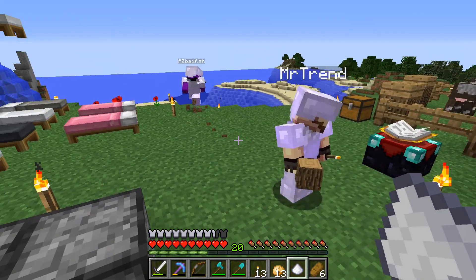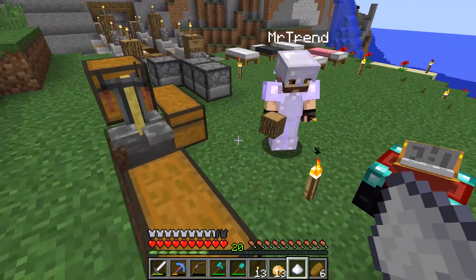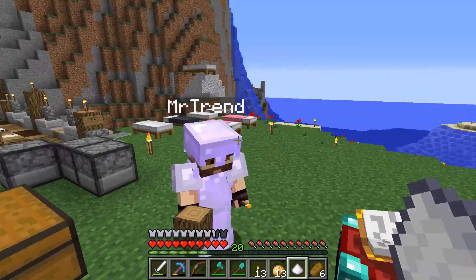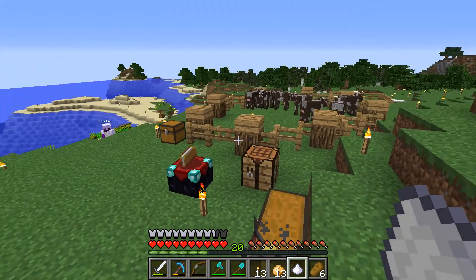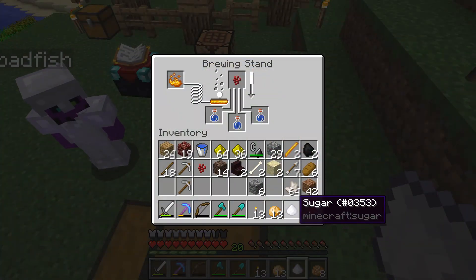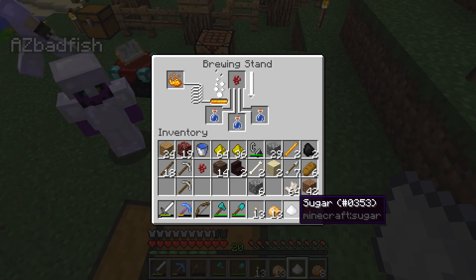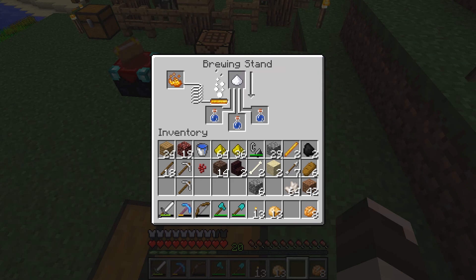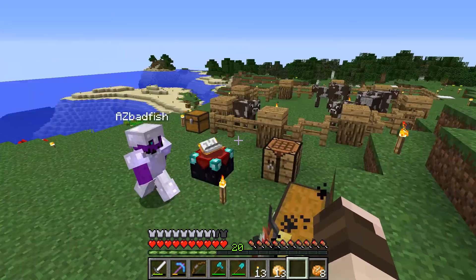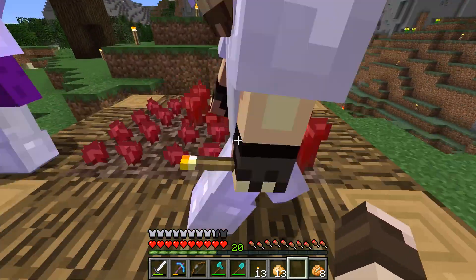We need to enjoy the fruits of our labour by making ourselves a Speed Potion each! Nice! Put the extra water bottles in the chest you're standing on. I also brought some soul sand — I don't know if you guys got any! The nether warts is up here right by the pig farm! Excellent!